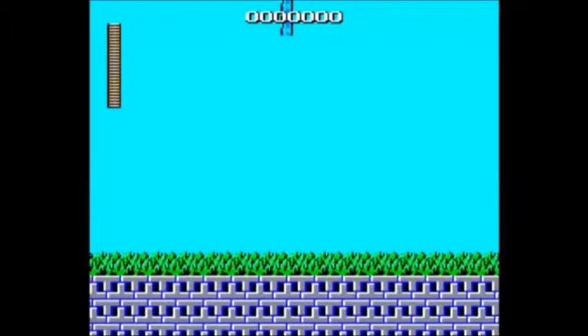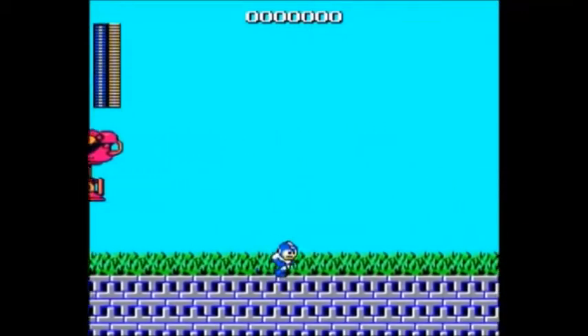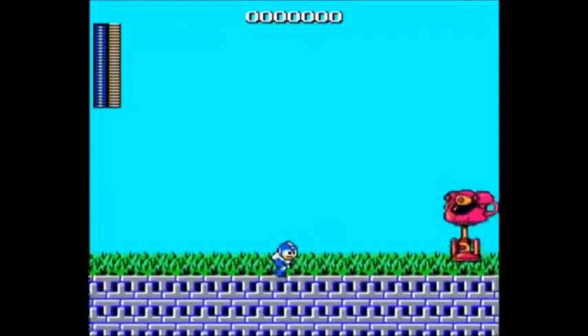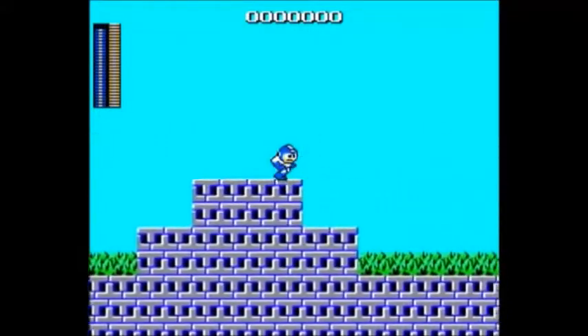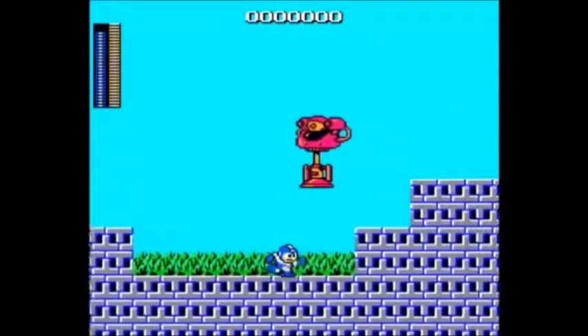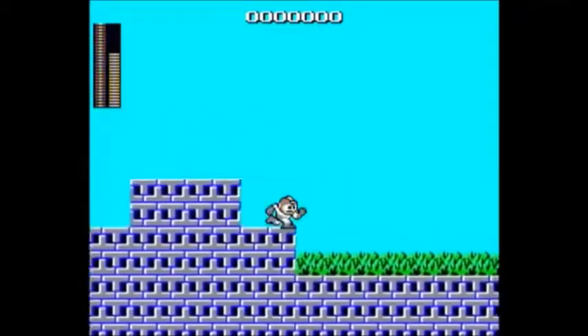And now we are in Wily Fortress No. 1, where we are greeted by not one, not two, but three — if you order now, you can get three of your very own pogo stick robots with their own eyeballs. Honestly, that's just a sign of things to come with this level. There are a hell of a lot of spikes in this level, and there's a hell of a lot of challenge in this level.